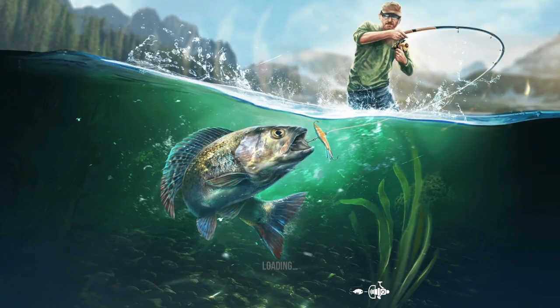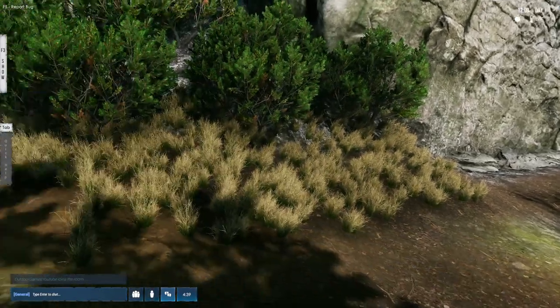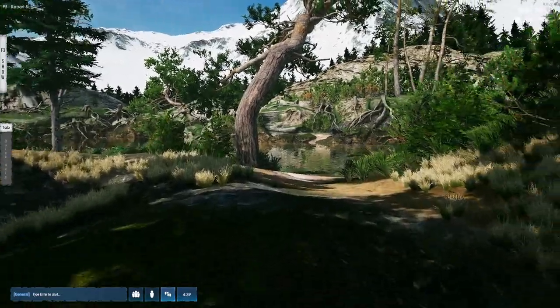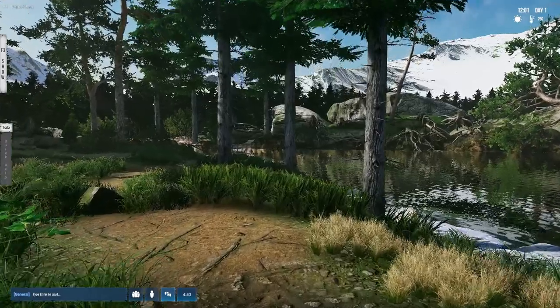There are a few differences between realistic and normal mode. One of them is when you press M on the keyboard the map pops up, but on realistic mode I don't have any travel areas. In normal mode you'll have a few travel areas to fast-travel. Now we need to walk — it's not a problem, a bit of exercise.